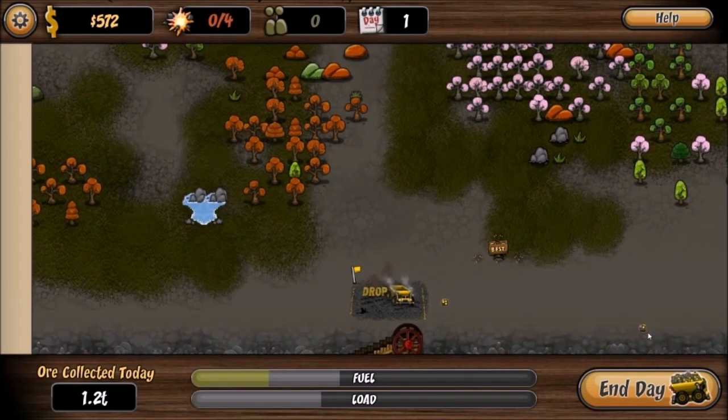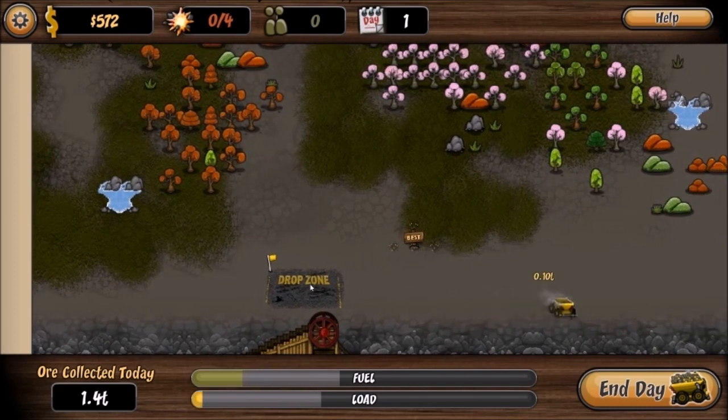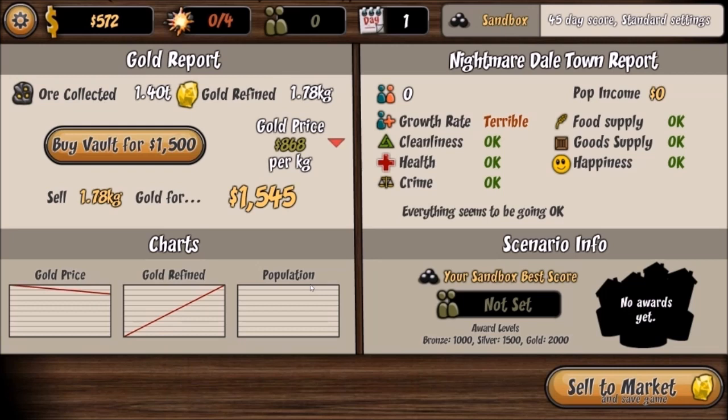Okay, it automatically ends the day. Gold report: ore collected, gold refined, gold price at $8.68 per kilogram. There's an option to buy a vault for $1,500. Gold price is going down, so maybe I want to hold on to it. I can buy a vault to store gold for future selling — otherwise I'm forced to sell it. Growth rate is terrible; I figured that because I don't have a town yet. Sell to market — I've got $2,117 now.